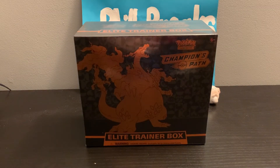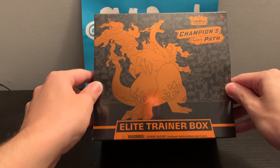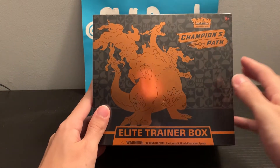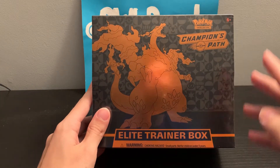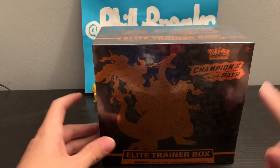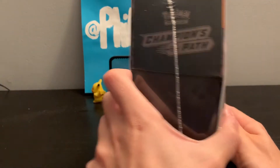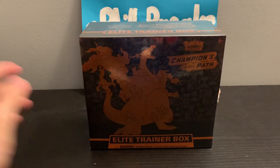Yo, what is up guys, Sticky Kicks back here again with another pack opening today. We're gonna be opening an Elite Trainer Box of Champions Path. This is a little old — I literally been sitting on this since the day of release. I picked this up at my local Target the first day it came out on the shelves. I'm hoping for the shiny Charizard — I'm still looking for that Charizard.